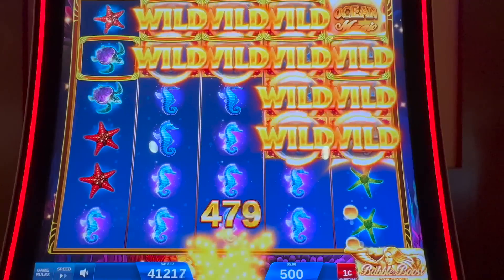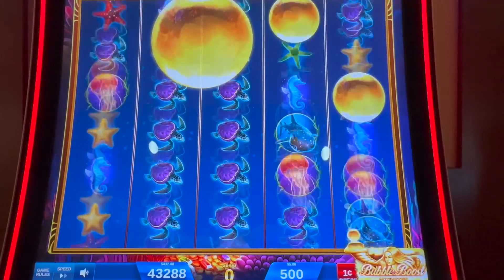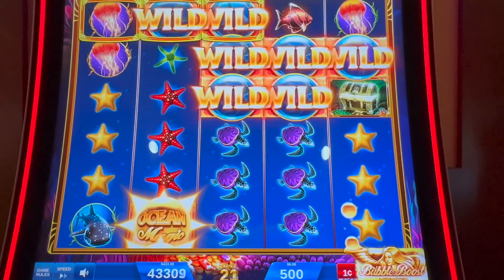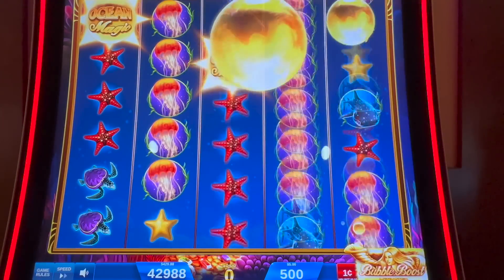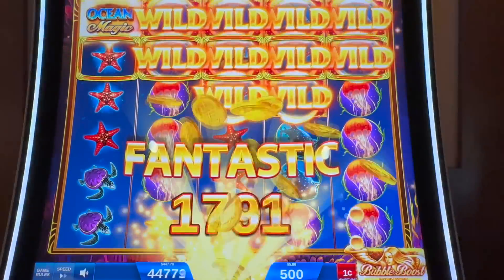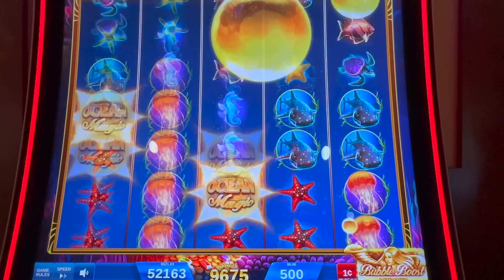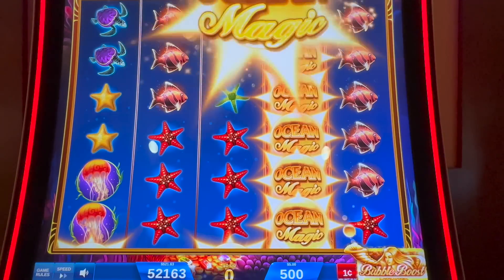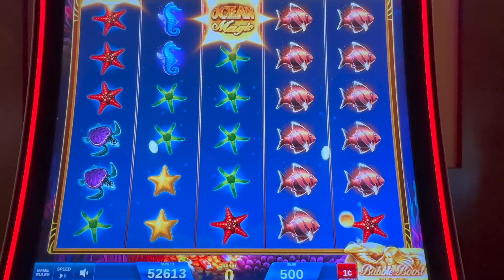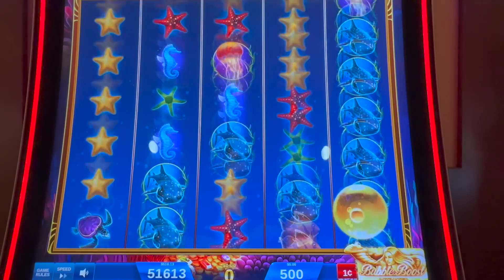I love the seahorses — seahorses are so cute. $30 bucks, and now we're up $140. I've never had so many double big bubbles. Now you get to see what a big bubble does — for a $96 line hit. The big bubble really explodes. We're at $526, guys. We're up $200.